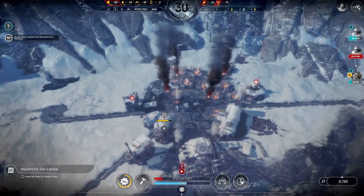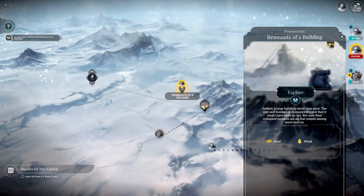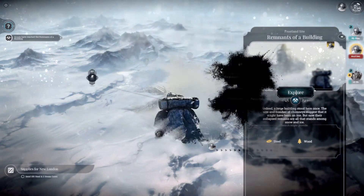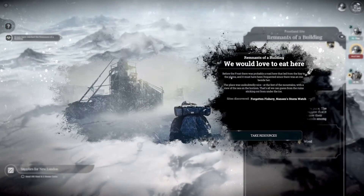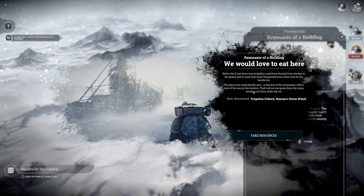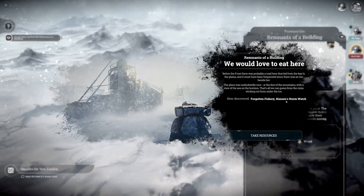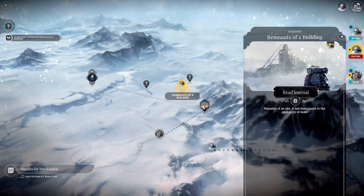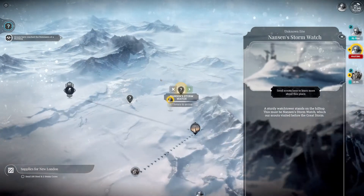Scouts have reached the remnants of a large building. A large building stood here once — the size and number of chimneys suggests it might have been an inn. But now their collapsed remains are all that stands among snow and ice. Steel and wood by the look of it. Before the frost there was probably a road here from the bay to the plains. We've discovered Forgotten Fishery and Nansen's Stormwatch. There's 16 steel and 18 wood — bugger all, but it's better than a kick in the head.